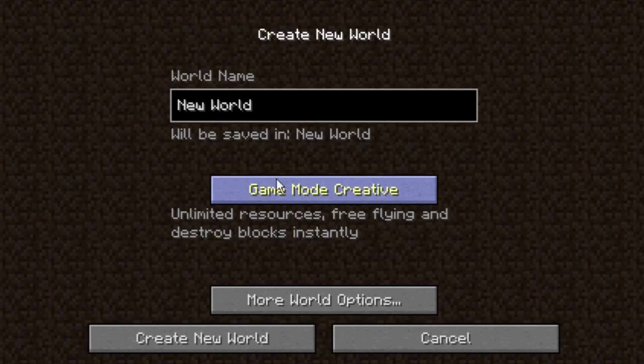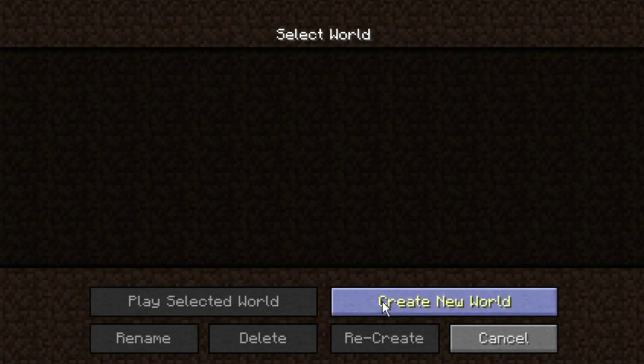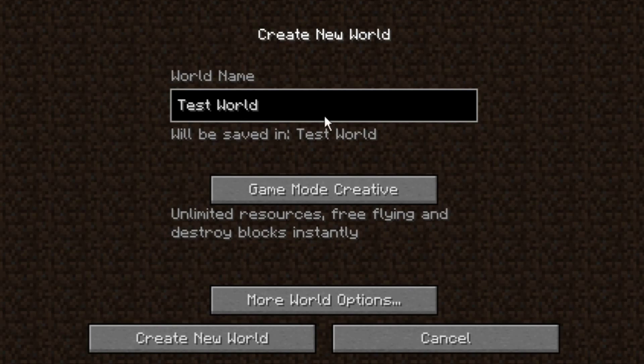There are two ways we can do this. We can start in creative mode, or we can start in survival and allow cheats. I prefer doing the former, which is just going into creative mode. We're going to call this the Death World, just because it's easy.